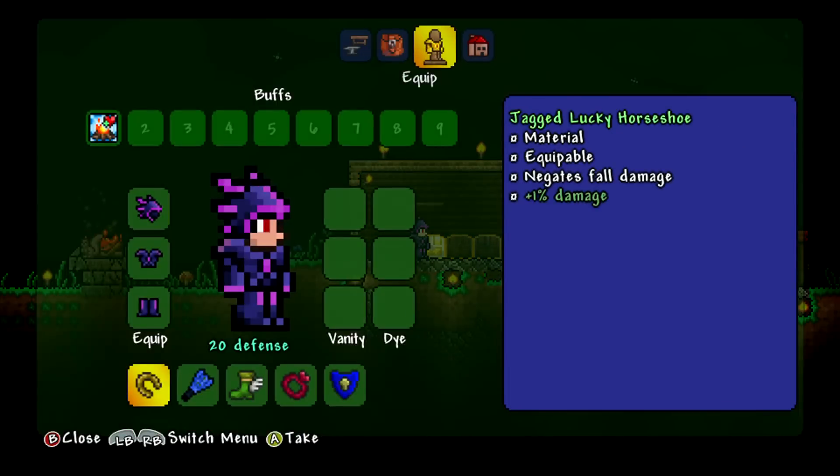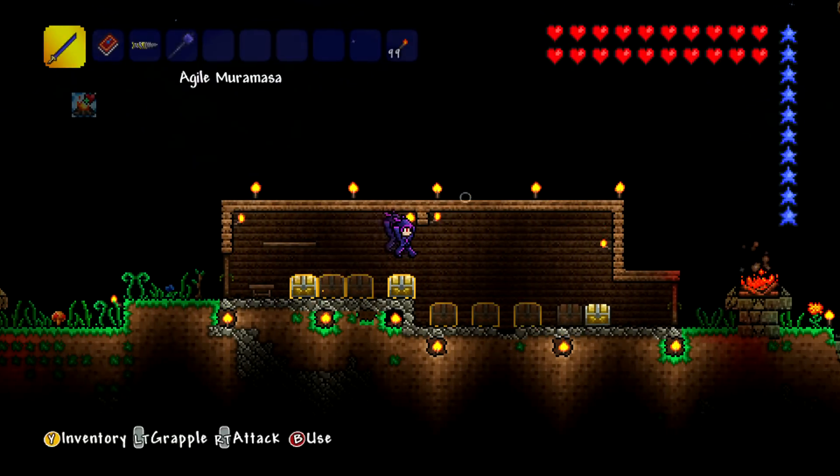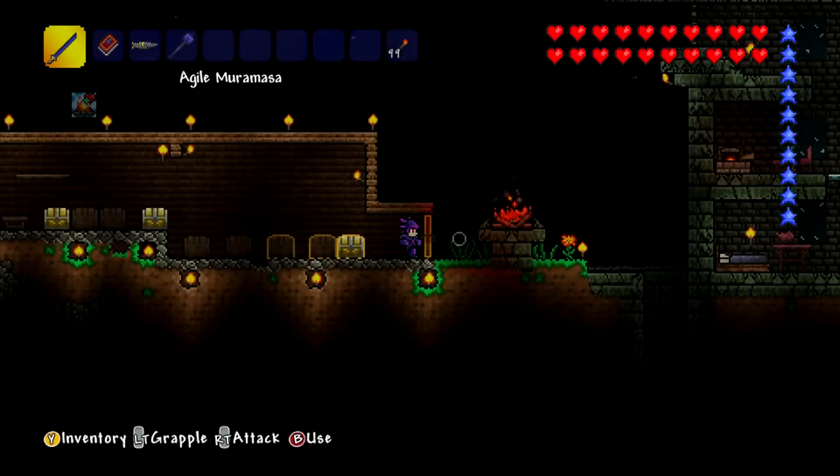I've removed the aglet, which lets us run slightly faster, in favor of the horseshoe. Now we don't have to worry about fall damage, which means we can just jump straight down that elevator and not take much damage at all.